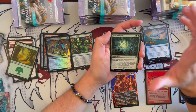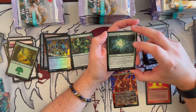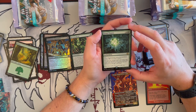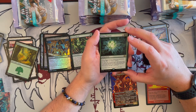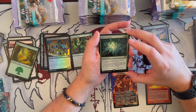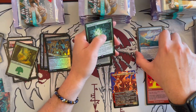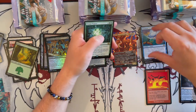Primal Prayers costs 4 as an enchantment. When it enters the battlefield, you get 2 energy counters and you may cast a creature spell with mana value 3 or less by paying 1 energy rather than paying their mana cost. If you cast a spell this way, you may cast it as though it had Flash. Wow — that's really, really strong. Just insanely strong.